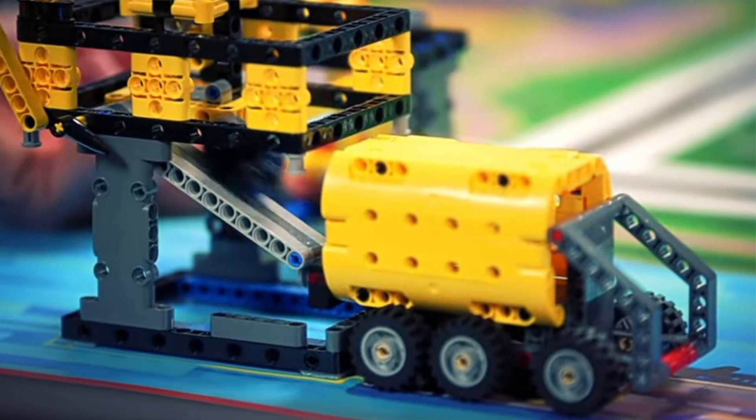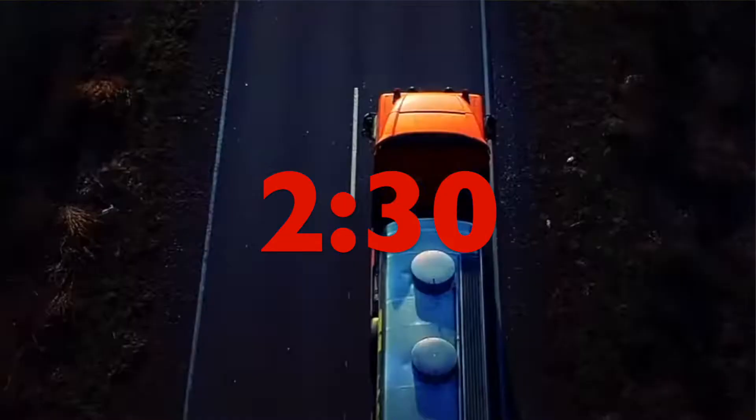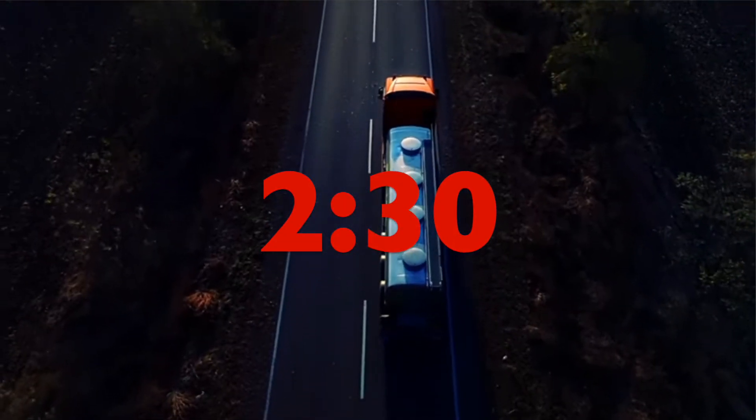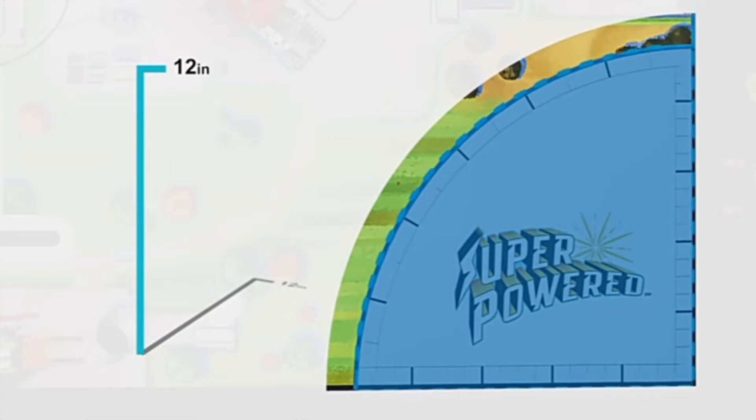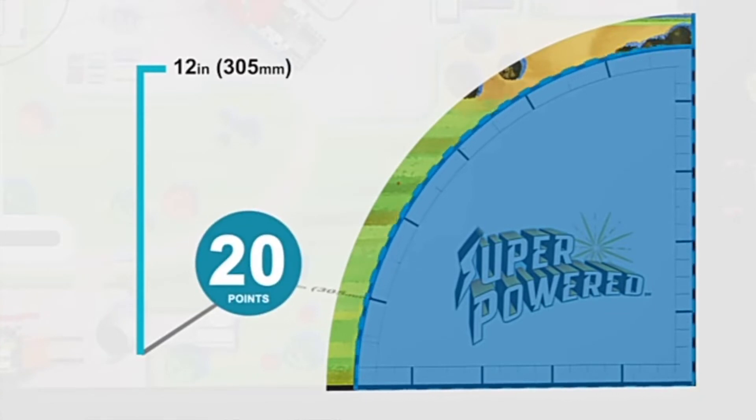Just like in past years, each robot game match will last for 2 minutes and 30 seconds, and the north side of your game table will be facing another team's table. Your robot and all of its attachments and equipment also has to fit inside of both launch areas under a height limit of 12 inches. If your robot fits in only one launch area under the height limit, your team will gain a bonus 20 points. From my First LEGO League experience, I would definitely recommend going for those bonus points — 20 points doesn't sound like a lot, but it makes a really big difference.